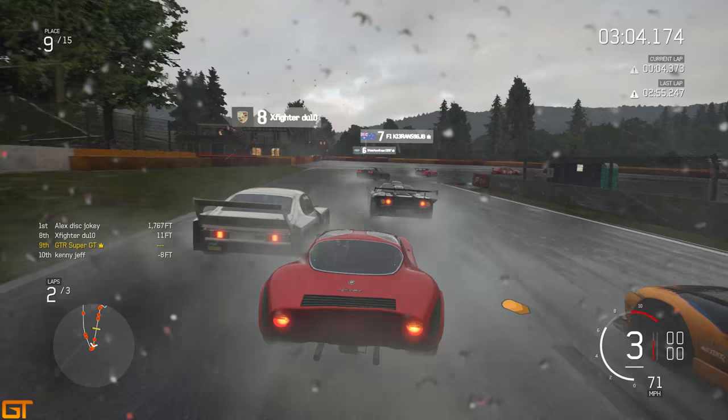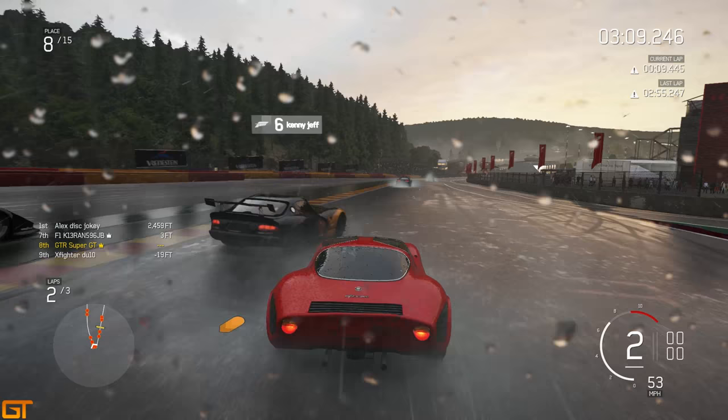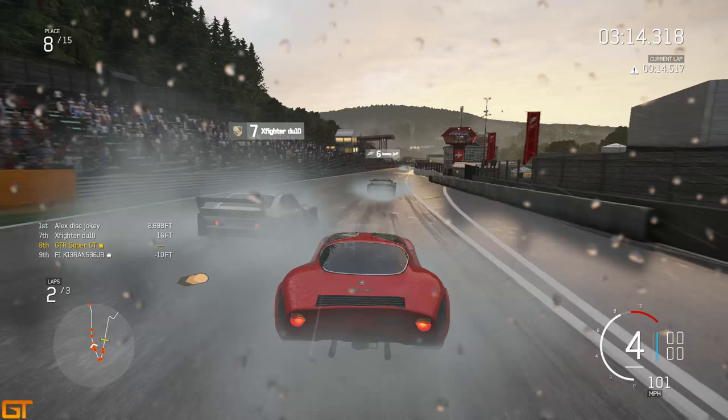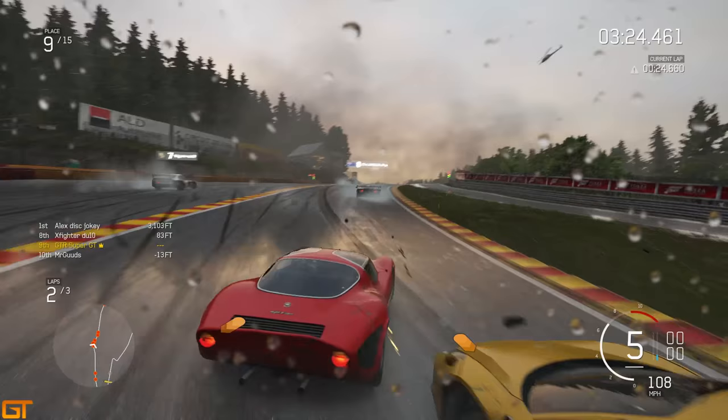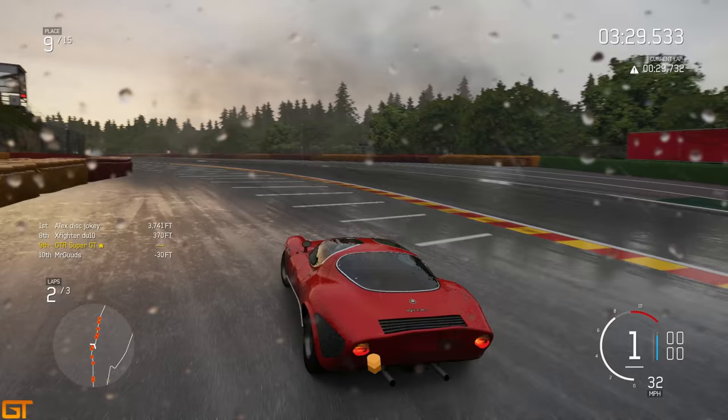Coming up the main straight in eighth place, we're going to get swarmed on both sides - McLaren and a Viper. Into the first turn, the F1 GT there loses a couple of positions. I'm going to make a bit of contact with the Capri - not the cleanest driving. Going at the back of the Viper but backing out enough so we don't spin. Then coming flying downhill towards Eau Rouge in ninth place - quite a few people are going to get beaten up into Eau Rouge through the river at the bottom.